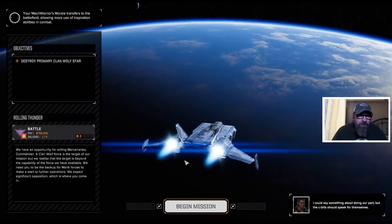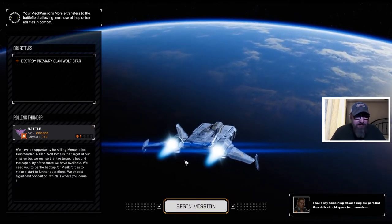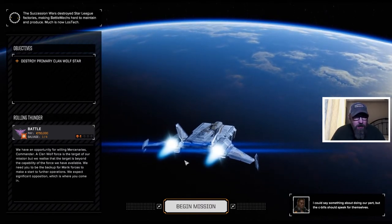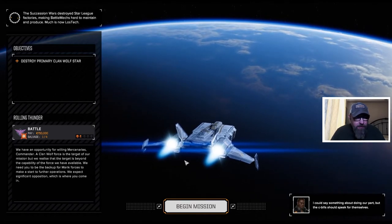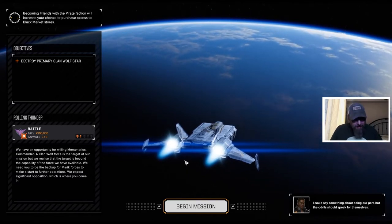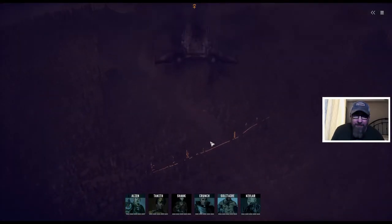We have an opportunity for willing mercenaries, Commander. Planet Wolf Force is the target of our mission, but the target is beyond the capability of the force we have available. We need you to be backup to Merrick Forces — we expect significant opposition, which is where you come in. It kind of reads like there'll be a Merrick Force on the ground as well that we will not have to fight with.